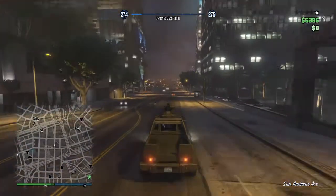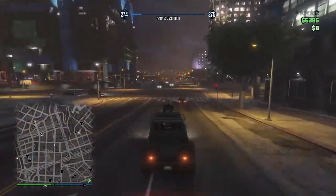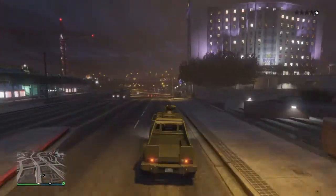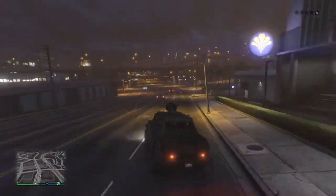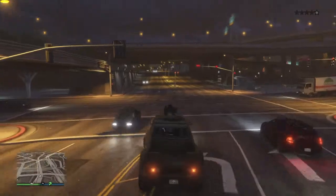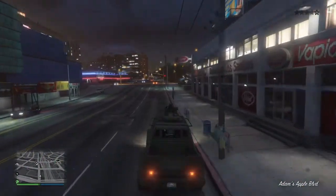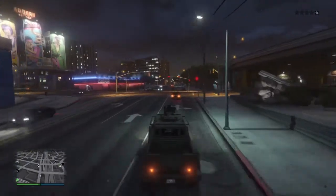I have high hopes that this will just end this Insurgent. So, if you get two friends, make this bomb. This Insurgent — run over two of them and then donezo. Probably. I don't know, that's what we're testing right now.